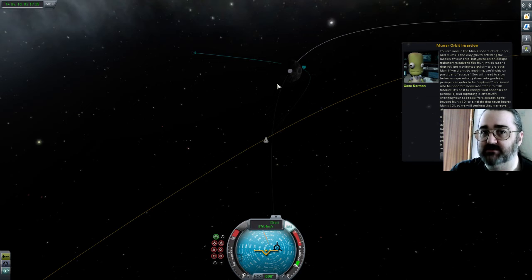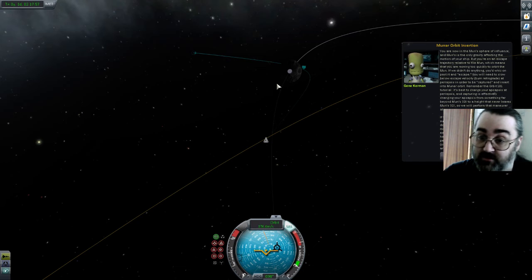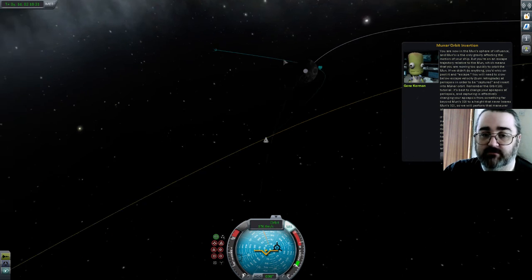Remember orbit 101 — best to change your apoapsis at periapsis. Capturing is effectively changing your apoapsis from something far beyond the Mun's SOI to a height that never leaves the Mun's SOI. So we're going to do that. Though if periapsis is hiding under the Mun's surface, you'll crash unless you do something. You can fix this by creating a manoeuvre about halfway through to the Mun, or even earlier. Then adjust either of the blue handles — radial or anti-radial — to shift your periapsis to the altitude that you want to be at. So they didn't have a separate message for if you crash into the Mun like an idiot.